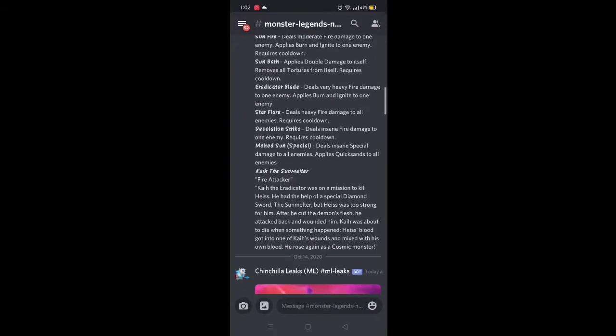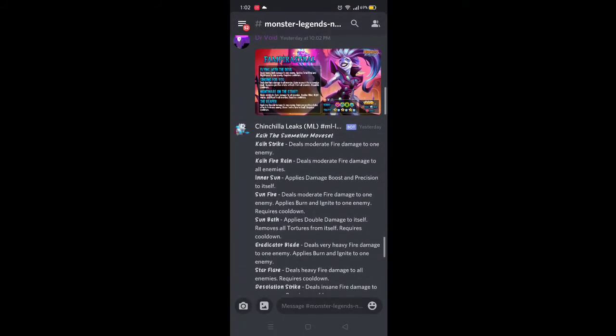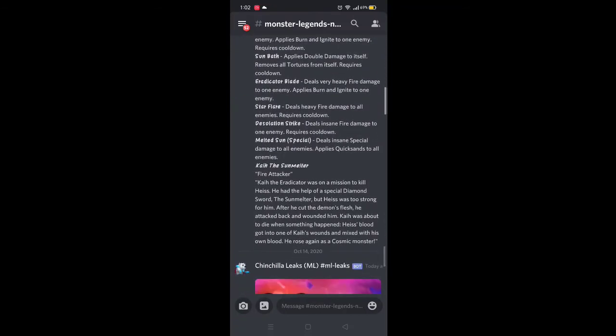And the special attack — Melted Sun: deals insane special damage to all enemies, applies Quicksand to all enemies. This monster is a pure attacker, meanwhile Spawny is mixed up with a shield. So we're having two great fire attackers — Kai the Sunmelter is just like another heist.